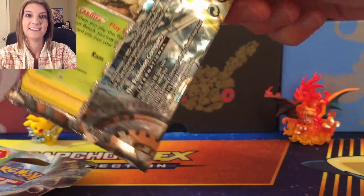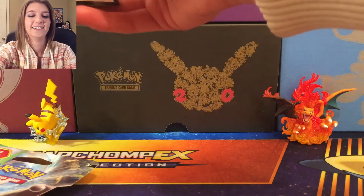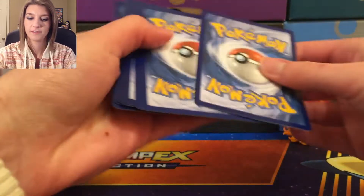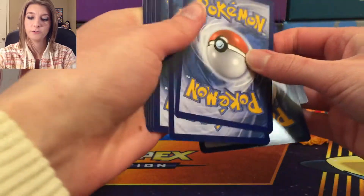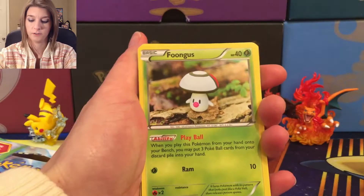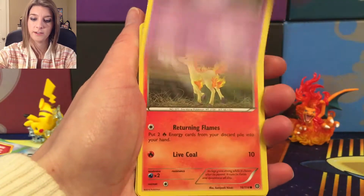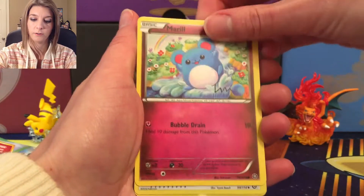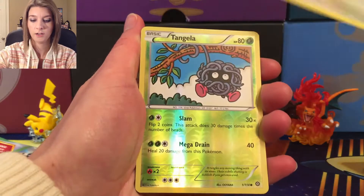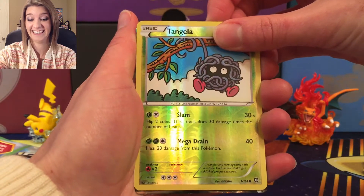Okay, I'm getting better guys. So we've got first of all Houngas, Joltik, Litwick, Bonita, Merrill, Captivating PokePuff, Scyther, Hawlucha, and a Reverse Holo Tangela. And I see something shiny, guys.